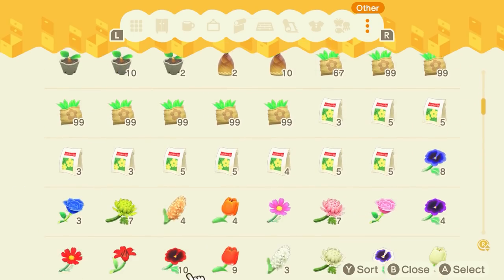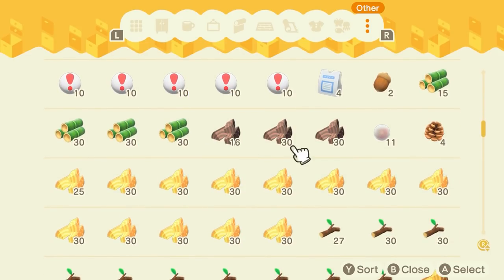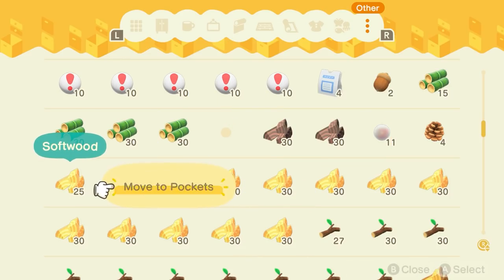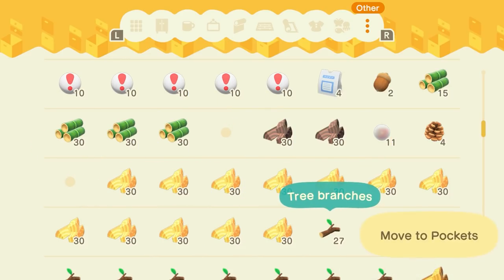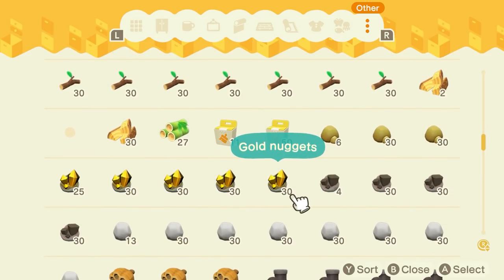But speaking of inventory, why not just make it easier and let you access the materials in your home storage while crafting in your house? More often than not I'm crafting in my house anyways, so whenever I'm missing some materials I can grab a few from my storage. Why not just streamline it right there and let me access all the materials I already have stored up and be able to craft it all right at the bench?